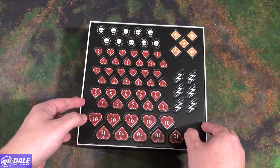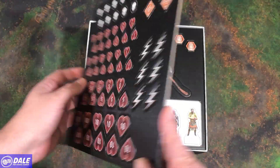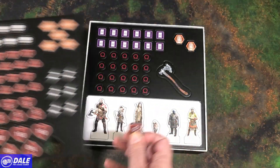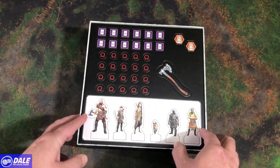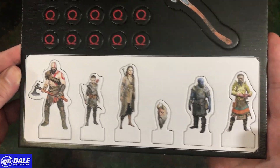We've got some punch board with our health tokens and other such tokens. Typical thickness for our punch boards — comes out rather easily. And we've got a few more tokens and our standees of each of the characters.